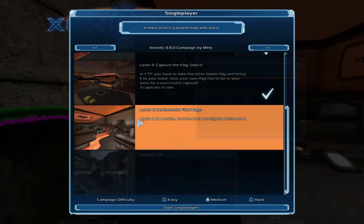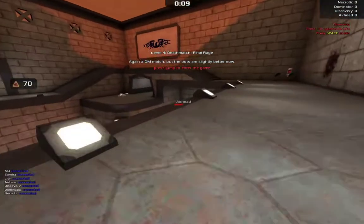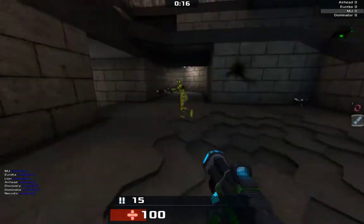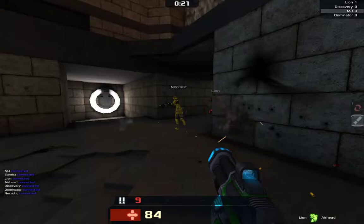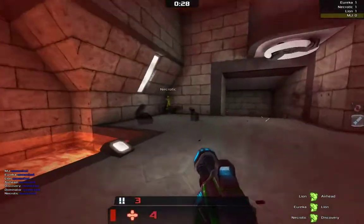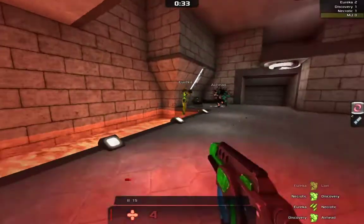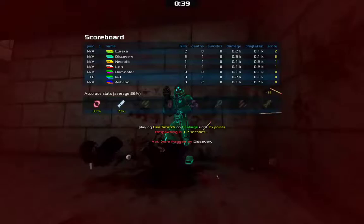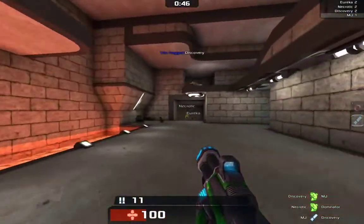Level 4 deathmatch again, but the bots are slightly better — much more better. Now they're going to be much more intelligent. Let's go. Yellow team, I think, is the enemy. Wait — it's a deathmatch, so it's a free-for-all. Are you kidding me? I thought it was team deathmatch. I don't have ammo? That was stupid.